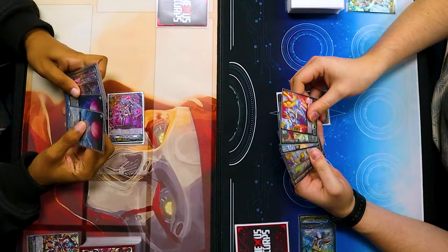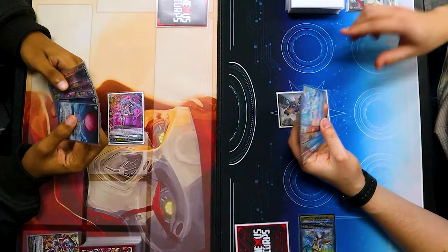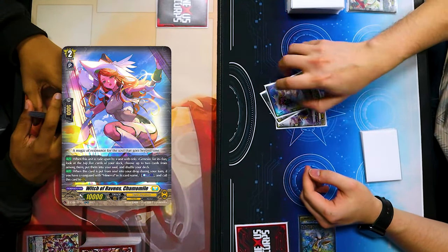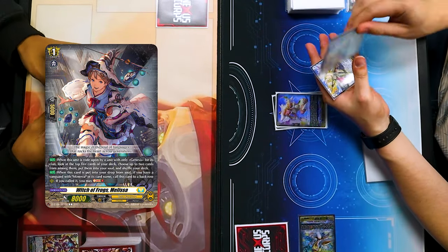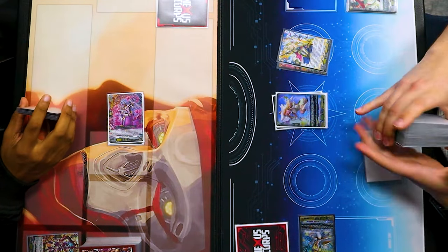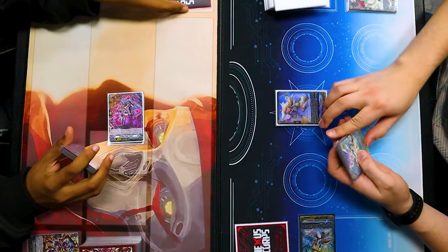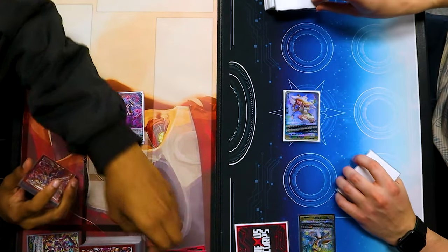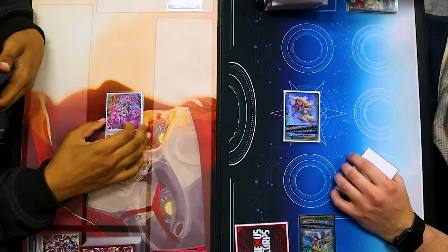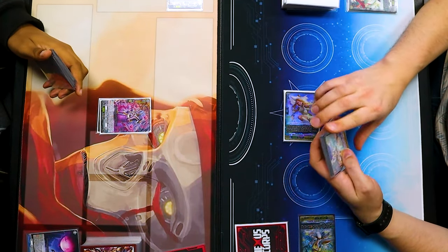Alright, draw. Here he is — Beelous. Discard. Ride Chamomile. Melissa's effect — I'm gonna look at top 5, put 2 normal units into this soul. And then I'm just gonna swing for 10. I'll take it. That's my mask. Ditch. Ditch.